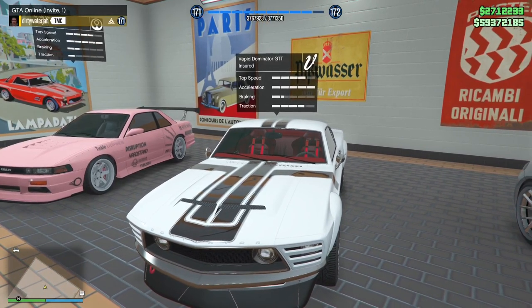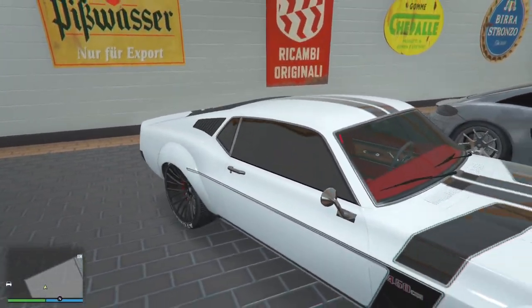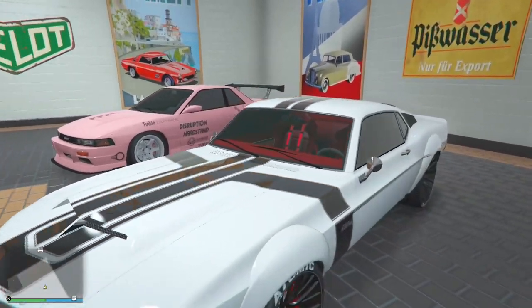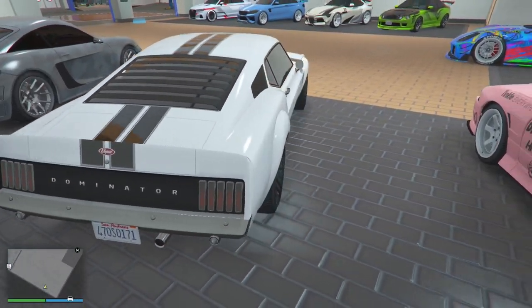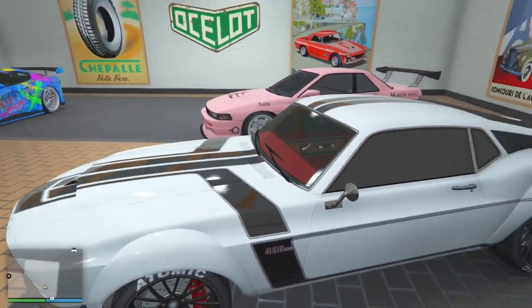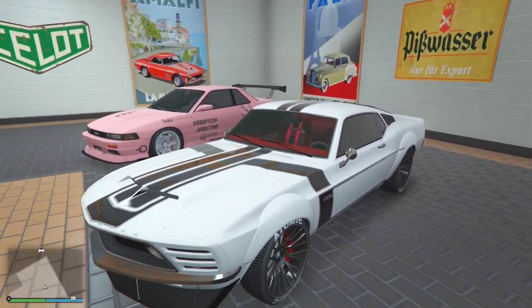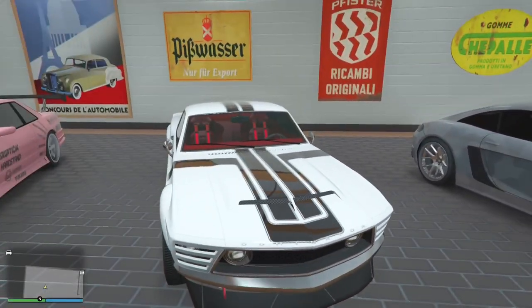American muscle — we got the Vapid Dominator GTT. This is also a tuner car, so you could use it in auto shop missions, but this thing is horrible for that. I did one mission and realized why you shouldn't use it — you probably should just buy it for show. But look at it: white and black stripes, black rims. I'll probably change the interior and then it would just be perfect. That's the Dominator GTT.